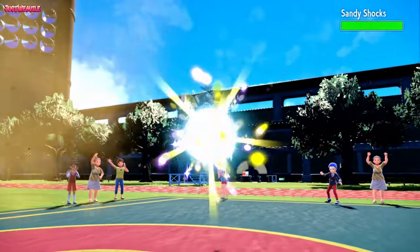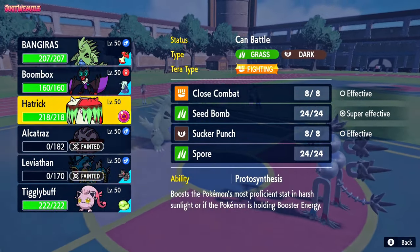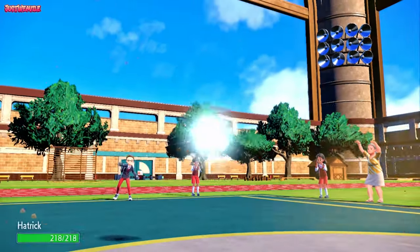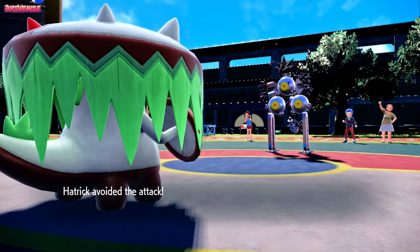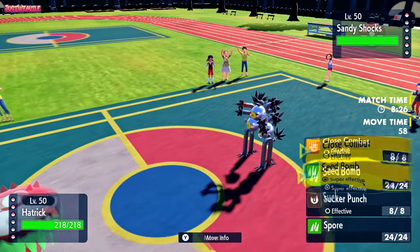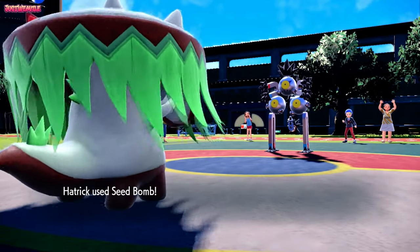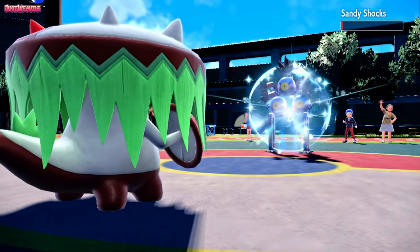In comes Sandy Shocks. We can expect an Earth Power, but they probably predict that — so I'm going to switch into Brute Bonnet instead. Brute Bonnet is max HP with fairly decent bulk, so we should be able to take an Earth Power or a Volt Switch. Zap Cannon — missed! Okay, that's good. Sandstorm wore off. I'm going to go straight for a Seed Bomb because it'll hurt the Gengar. They go for a Gravity. He was talking about running Gravity and Zap Cannon in the Discord call — we take it down to its Sash.